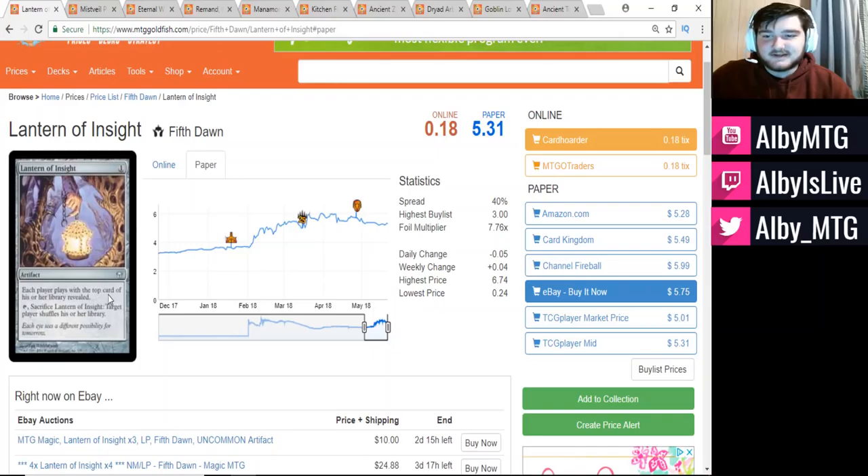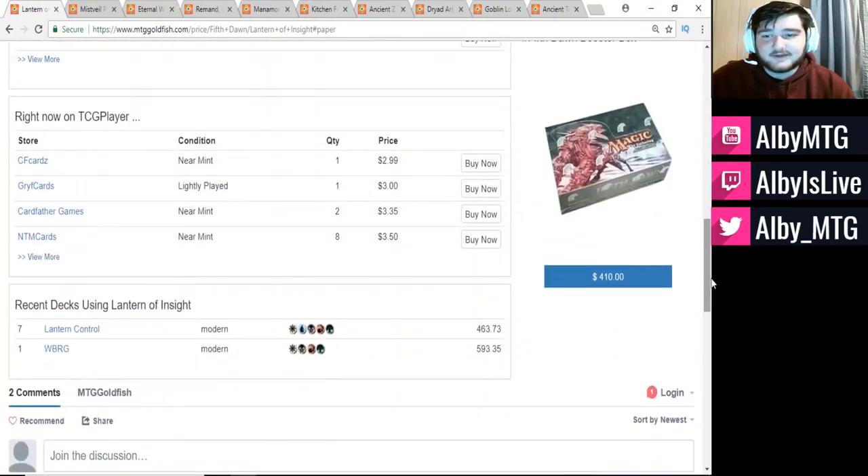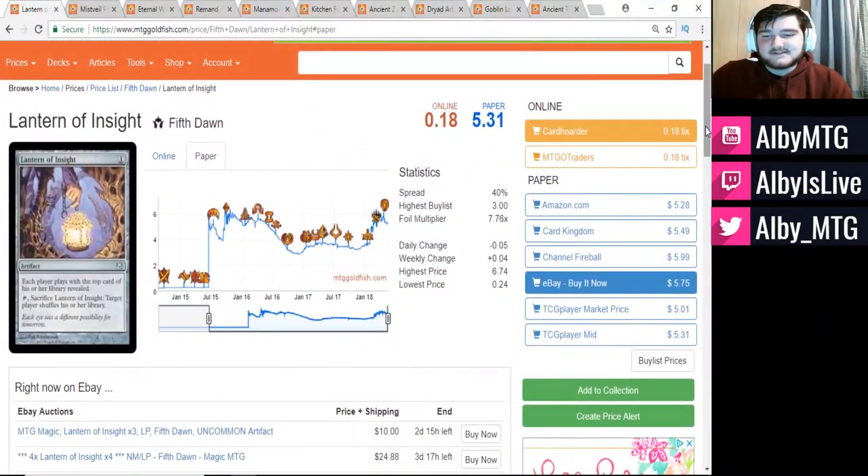It doesn't even do the mill part — it just reveals the top card of the library. It is a 4-of in every Lantern Control deck, however that is the only deck that it sees play in. Looking at the graph, this was about $0.30 until Lantern Control became a thing, then it shot up to about $5 and has been around there ever since, with a low point hitting about $3. Now that Lantern Control won the Pro Tour, I would be very surprised if it ever went below $5 again. All the versions being played are just Lantern Control, so I feel like it's definitely in need of a reprint.